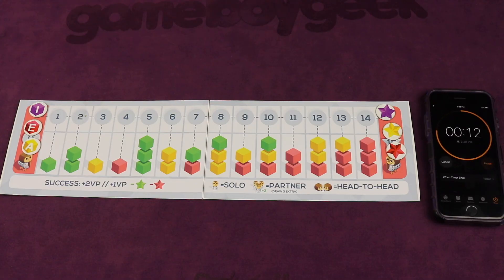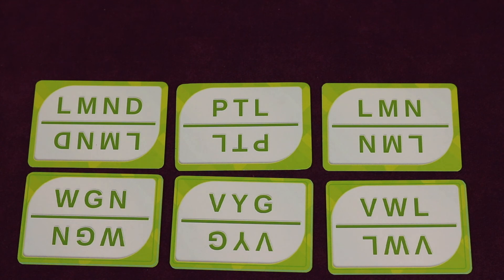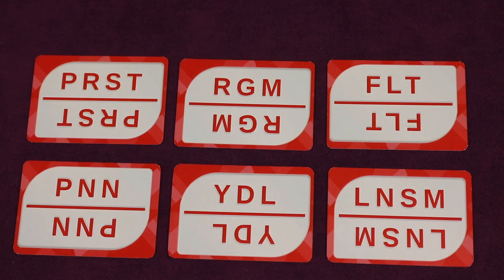For an added challenge, you can increase the difficulty by using a longer score track and reducing the timer to only 15 seconds. Here are six basic cards — feel free to pause and try them yourself. And here are six yellow advanced cards — go ahead and pause to try those. Finally, here are six red expert cards — pause and have some fun figuring those out.